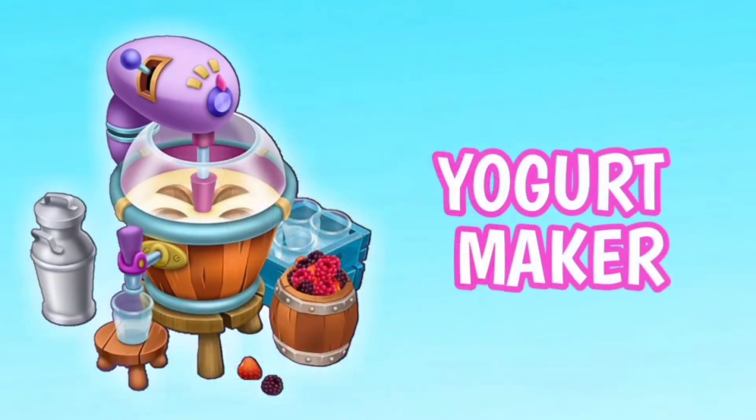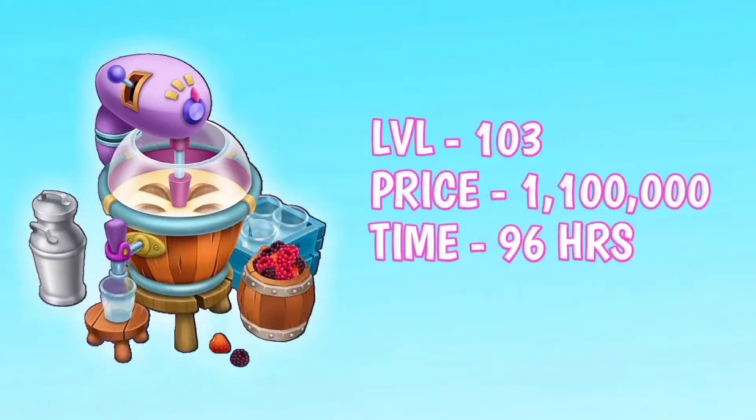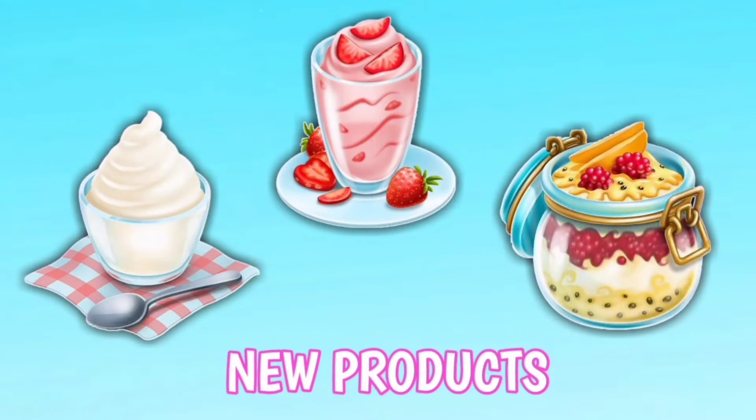First of all, a new machine is coming — called the Yogurt Maker. It will unlock at level 103 and cost almost 1.1 million coins, and takes 96 hours to build. In starting, it has three new products which are these delicious desserts.